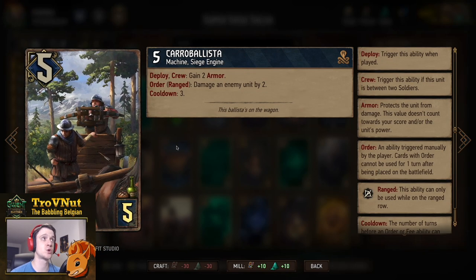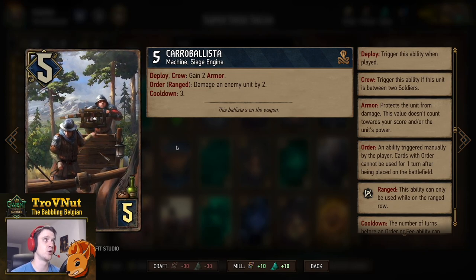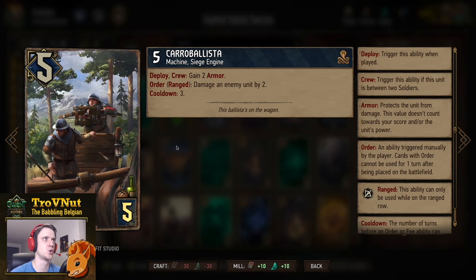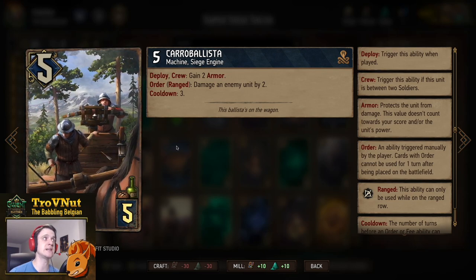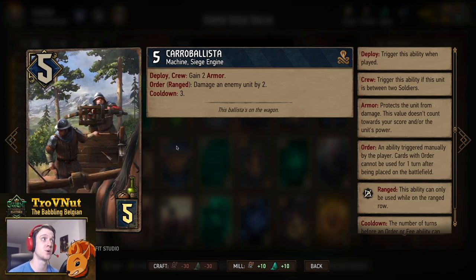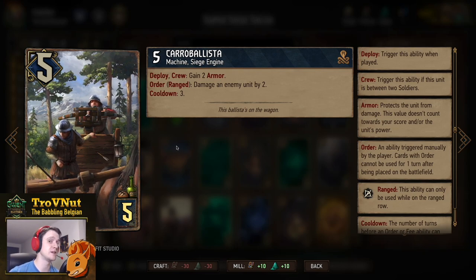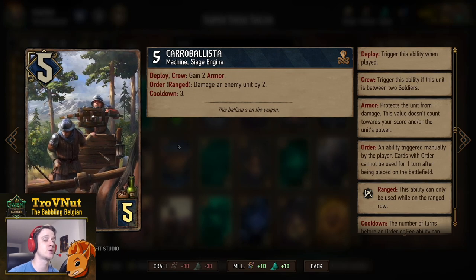Then we have two Carabalistas — five power siege engines for five provisions. On deploy, if you nestle it between two soldiers it gains two armor. The key order ability on the range row damages an enemy unit by two. It doesn't gain zeal on its own, but we have the Siege Support to give it zeal immediately, giving you seven points. It also has a cooldown of three, so every three turns you can use this card again — or use a Winch to reset it immediately.